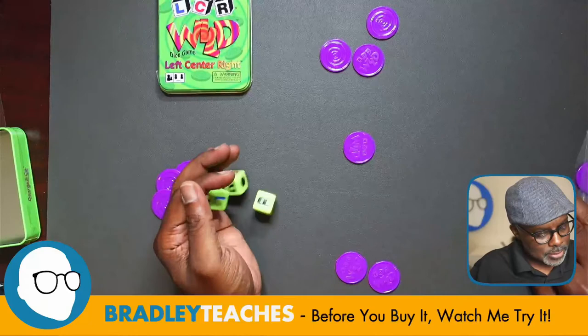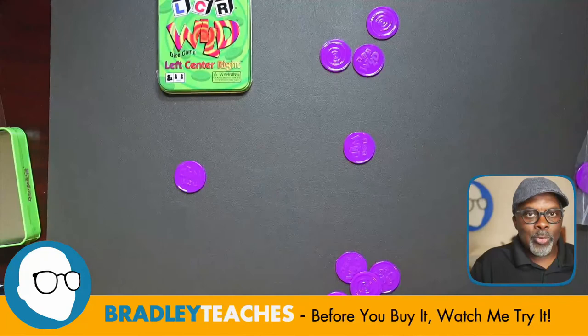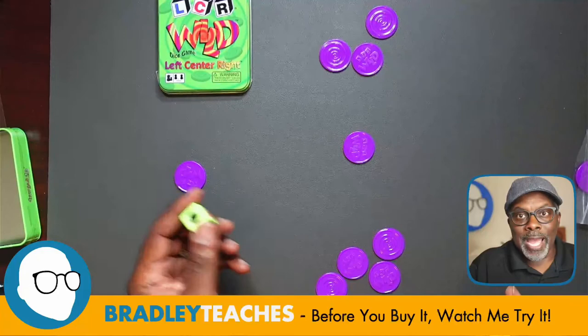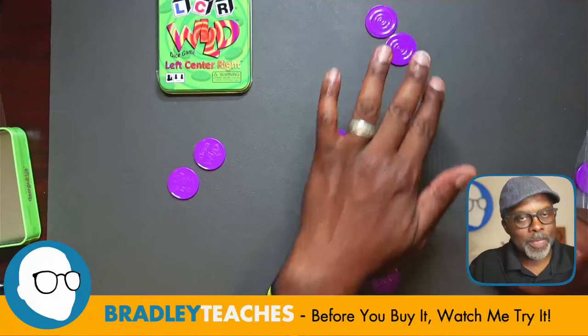Right, right, then nothing — so they give me two tokens. Now I have four tokens so I'd roll all three dice; they have three so they'd also roll all three; but this person has one token so they'd only roll one die. As the game goes around, tokens move to the center or get passed left and right.